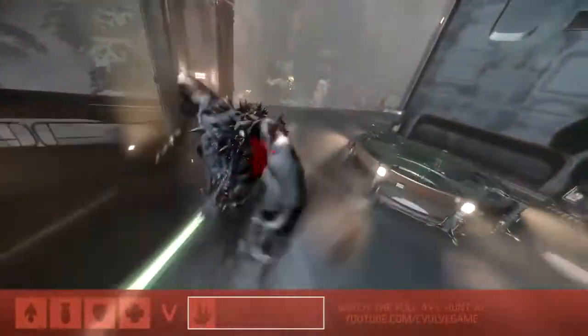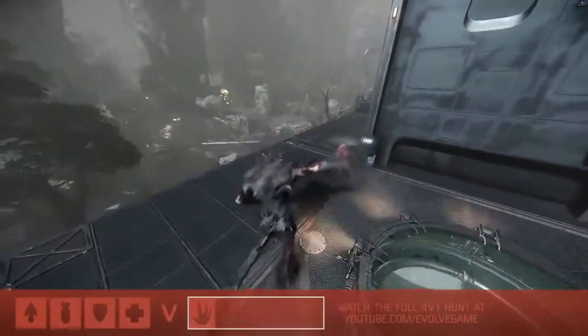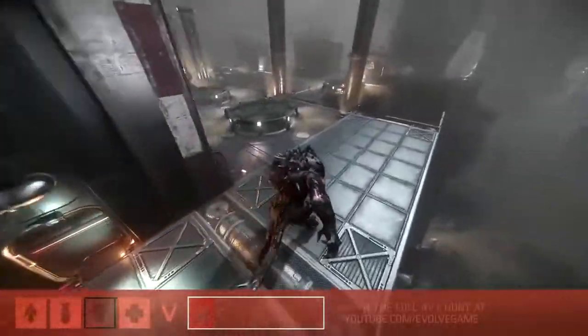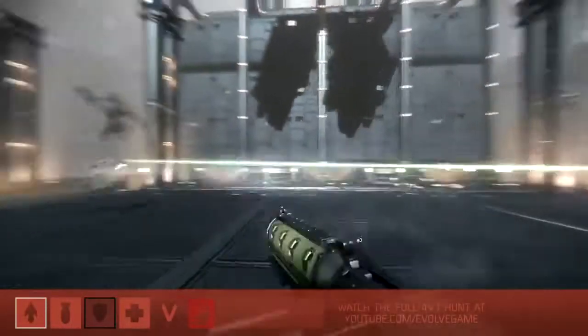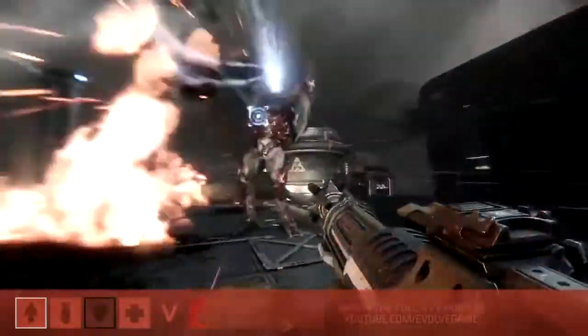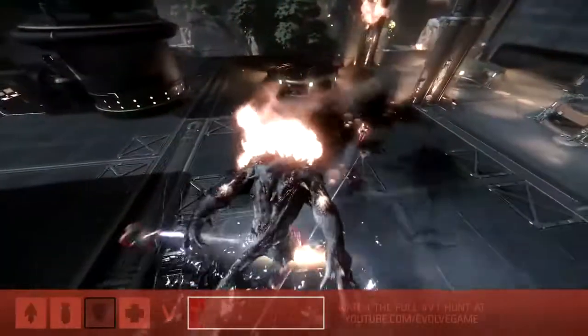The medic is down. Nice play from the support though, using the burst stealth ability - that's his class ability - bought some time for everyone to reset. But they're still hurting. The trapper's just about to parachute down. Now that they're back to full strength, assault's going to try to draw Goliath's attention - that lightning rifle does a ton of damage, so he'll try to draw the aggro and use his personal shield to negate some damage. But we're actually going to see another incapacitation on the support. Losing the support is just crippling - no orbital strike, no personal shielding.